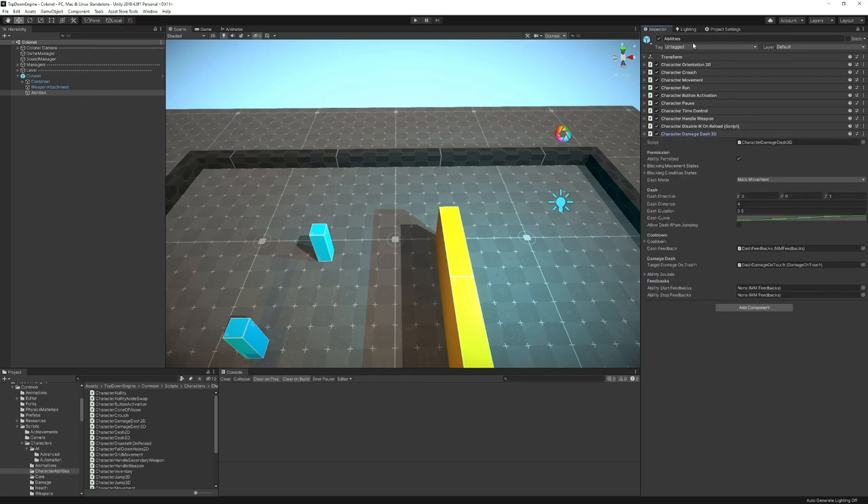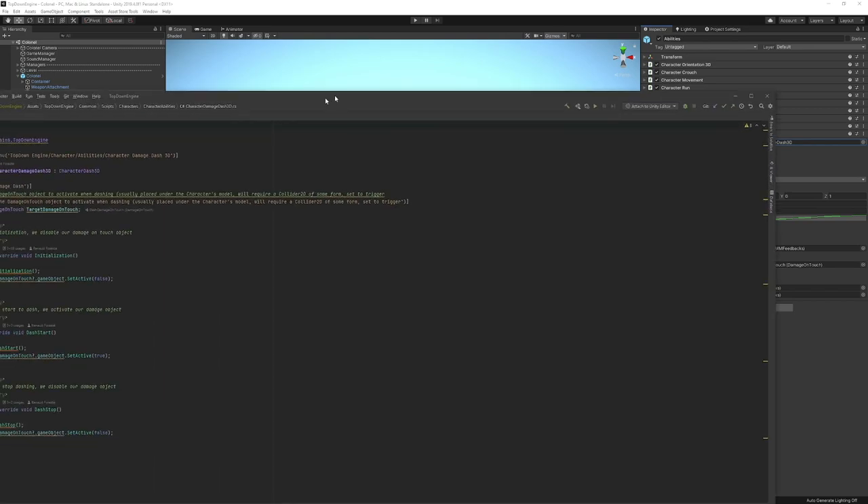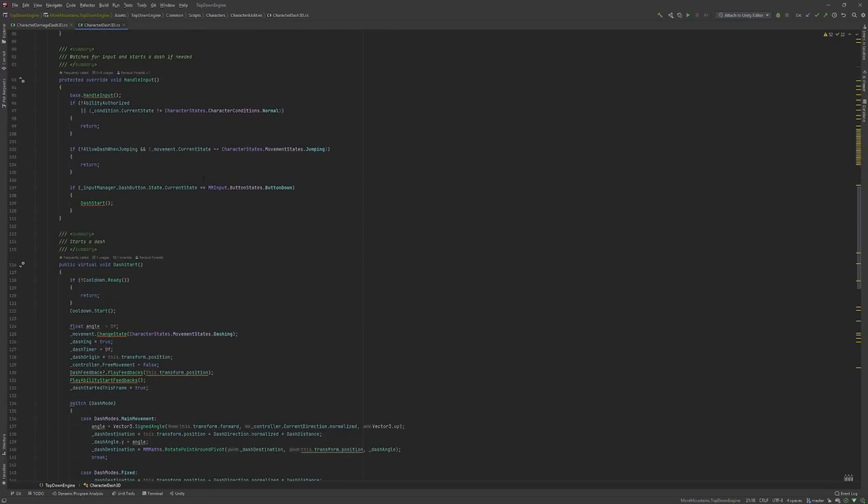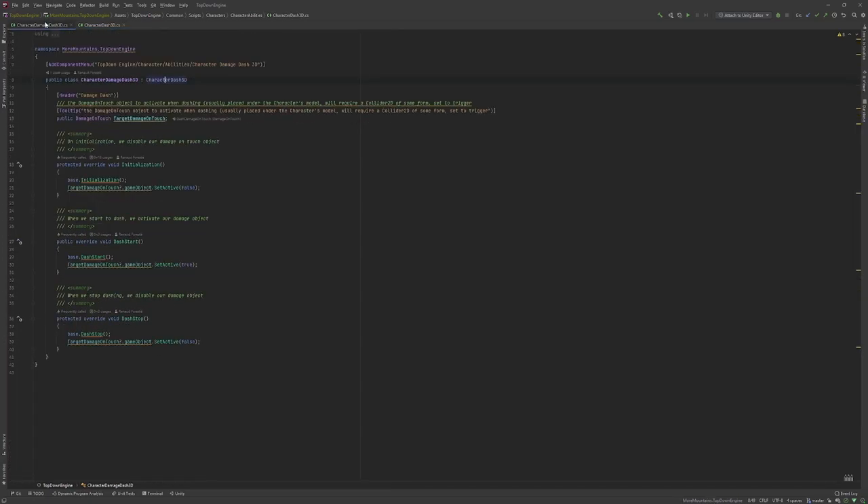You can see the Damage Dash in the list of abilities. Its dash mode is based on the main movement right now, but I can change that. It's basically a dash, and the cool thing is it's a very simple class. It extends CharacterDash3D, which is an existing ability that handles cooldowns, state, and everything. This one is super simple.